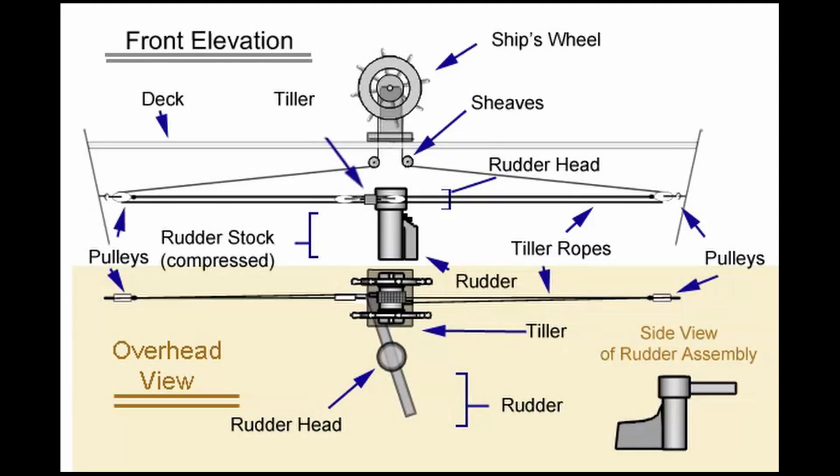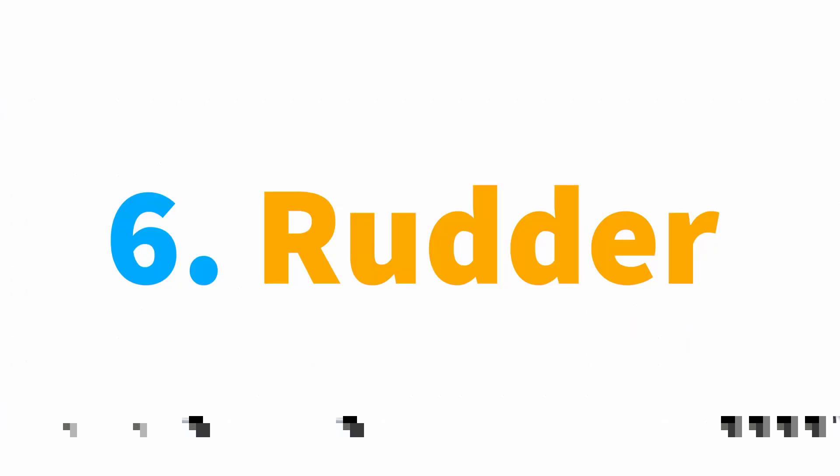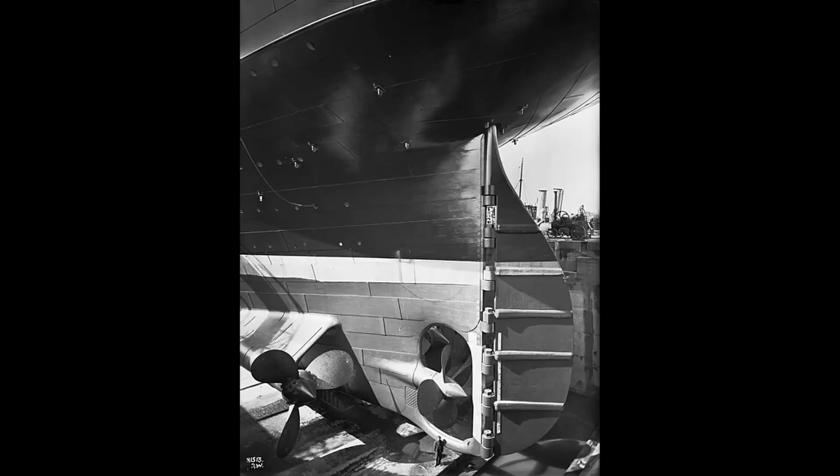Helm is the ship's steering mechanism. Helmsman is the person controlling the helm. Next we have rudder. A rudder is a primary control surface used to steer a ship — the part under the ship used to change its direction to the right or the left according to the helmsman.